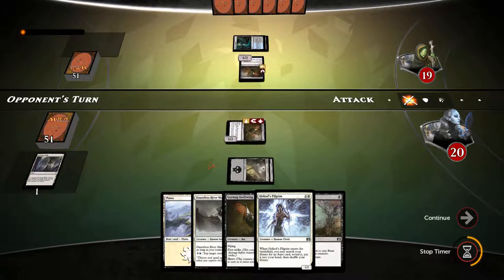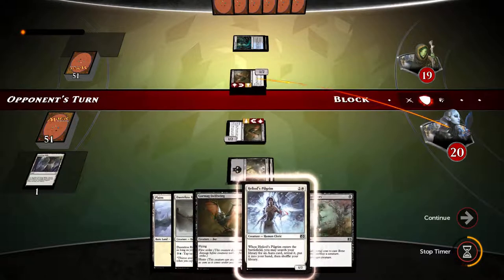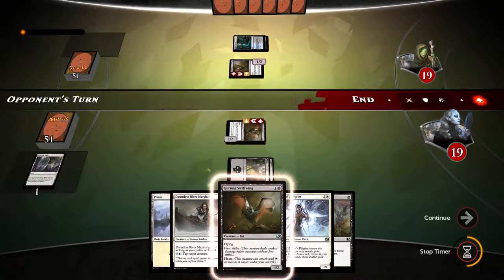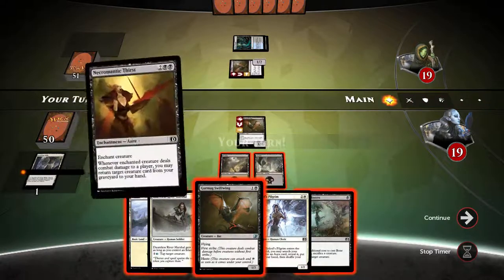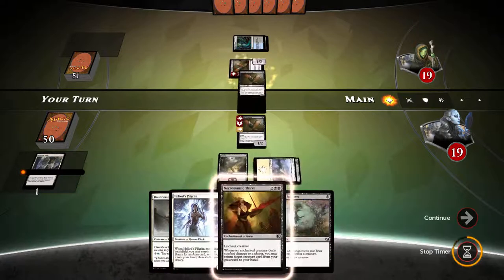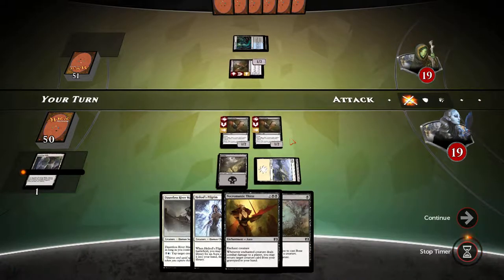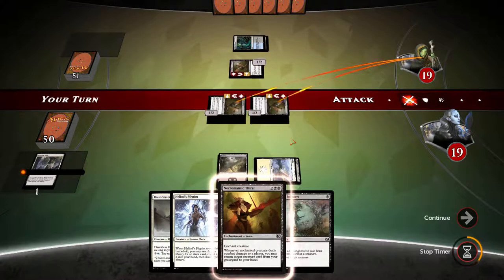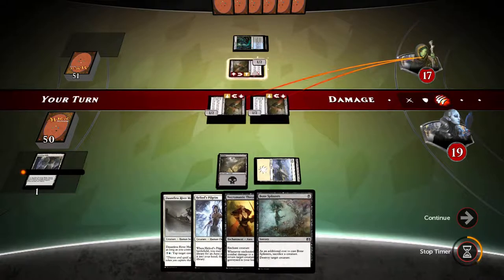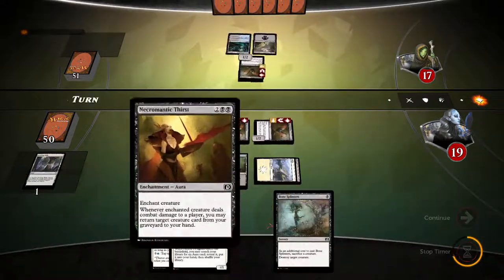Swiftwing versus opponent's swiftwing. Necromantic thirst can wait — I'll play another swiftwing and swing for two into opponent's face. We drew into necromantic thirst — nice. Let's just swing. We drew into an island as well. I don't think it's worth using bone splinters for the swiftwing just yet — let's move on and hope we draw into something really nice. I think it's going to be a fun game.